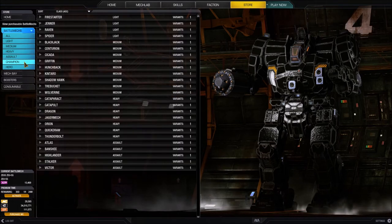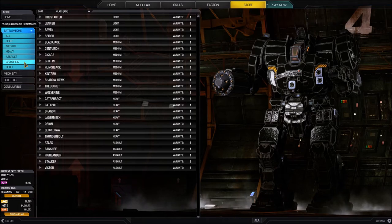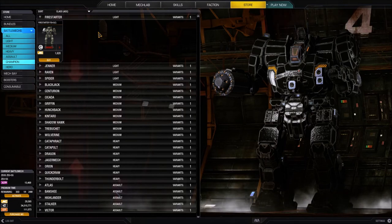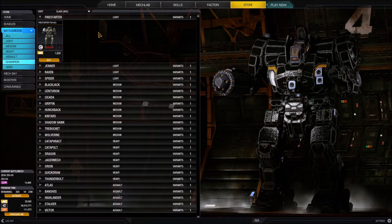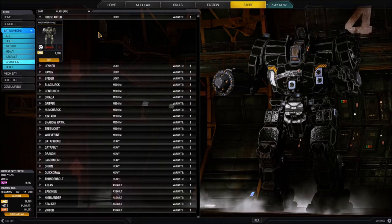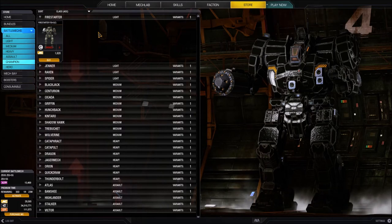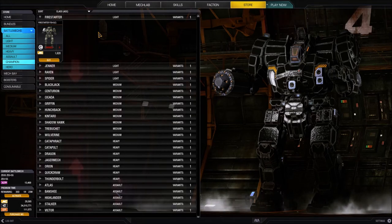Let's talk about the special types of battle mechs. First we have champion mechs. I'll click on that and we'll see a list of all the different chassis that have champion variants. Let's open up the Firestarter - there is one Firestarter champion mech available. This battle mech is identical to the Firestarter FS9-S model, but it comes with a special loadout voted on by the community - usually a very good build. It also comes with a 10% bonus to chassis experience per match.